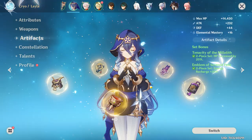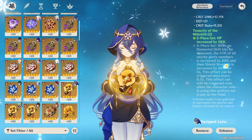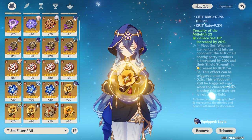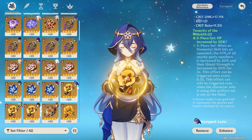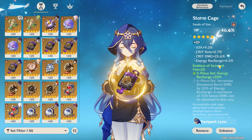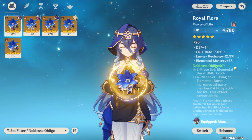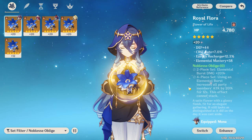For artifacts, Tenacity of the Millelith is the primary recommendation — the two-piece increases HP by 20%, and the four-piece increases party attack by 20% and shield strength by 30% whenever her elemental skill deals damage, refreshable every 0.5 seconds. You can also run two-piece Tenacity with two-piece Emblem of Severed Fate for extra energy recharge. Alternatively, Noblesse Oblige's four-piece increases party damage by 20% for 12 seconds after using her burst, which syncs perfectly with her 12-second cooldown.